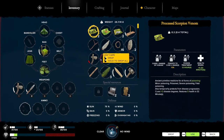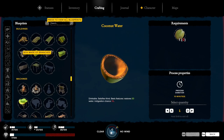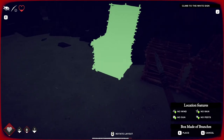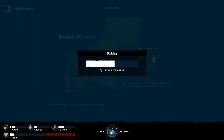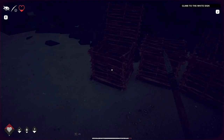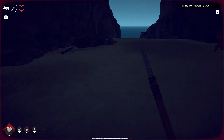Make another chest - I'm gonna need another chest because I'm gonna have a lot of stuff to put away. So it is nighttime currently, I need to wait till it gets to morning.